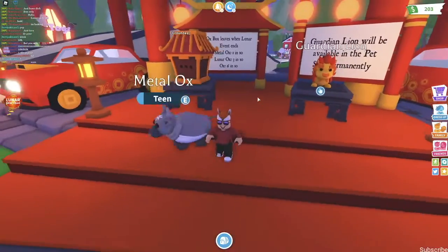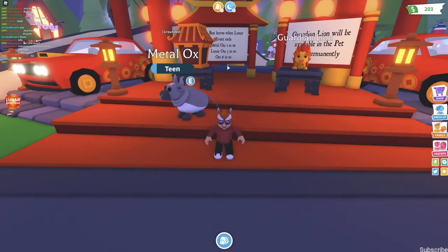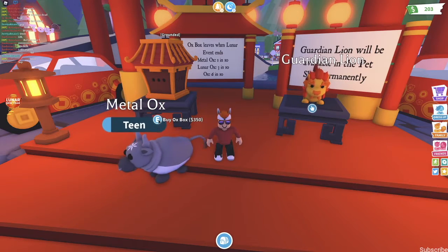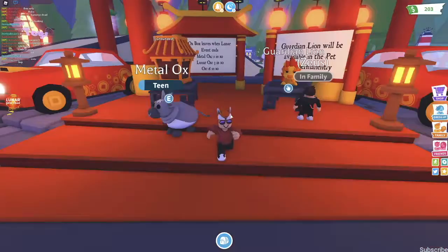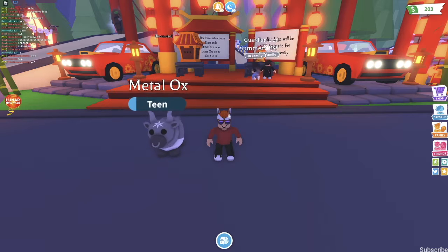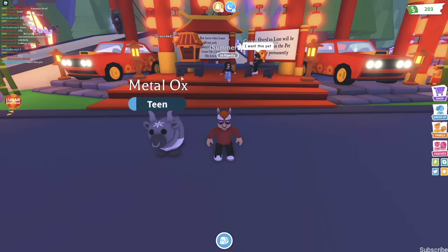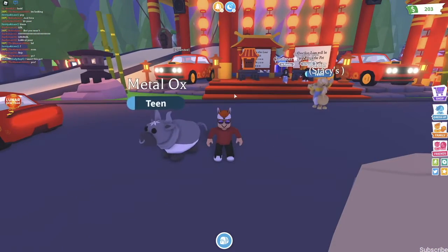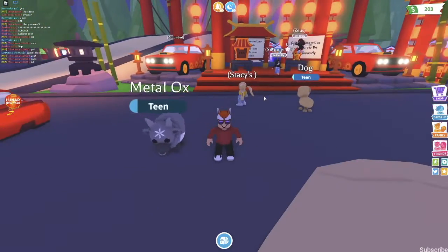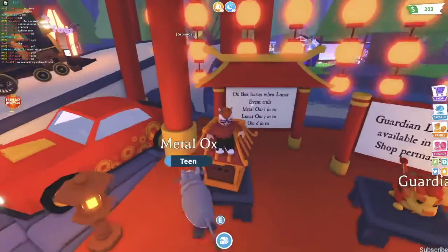The next item in this update is the Ox Box. This is the best way to get rich fast in Adopt Me. You have a 10% chance to get a Metal Ox which is a Legendary, and it only costs 350 bucks to have a chance at it. This is the cheapest way you can possibly get pets in the game. No other egg is as cheap. The only egg that is as cheap is the Cracked Egg which costs 300 and you only have like a 0.5% chance at a Legendary — some very low amount like that. So this box right here is the best way to go.